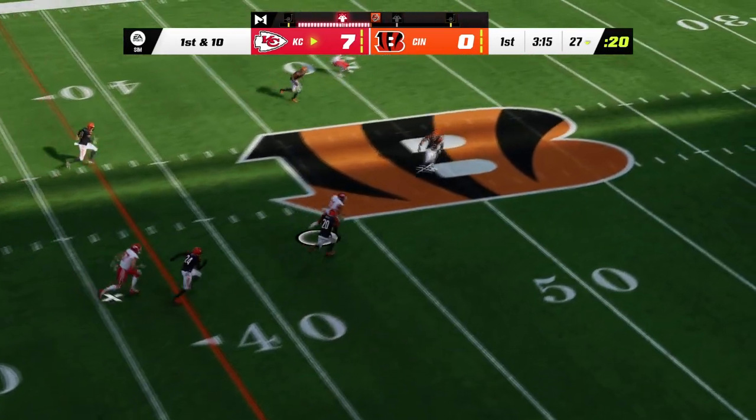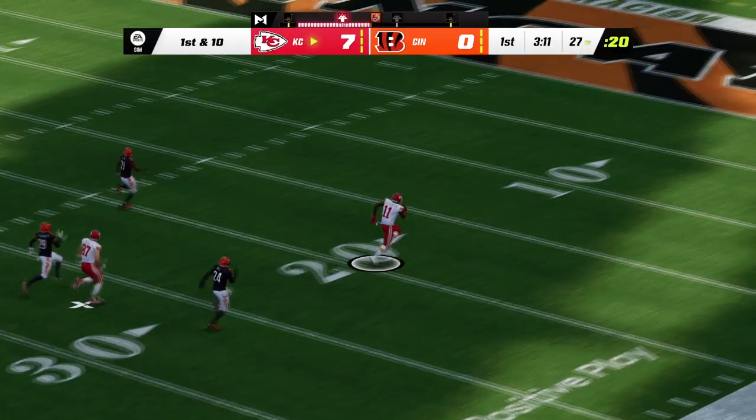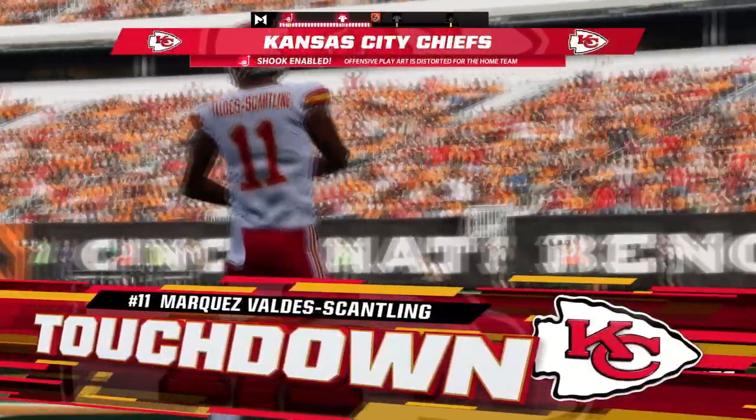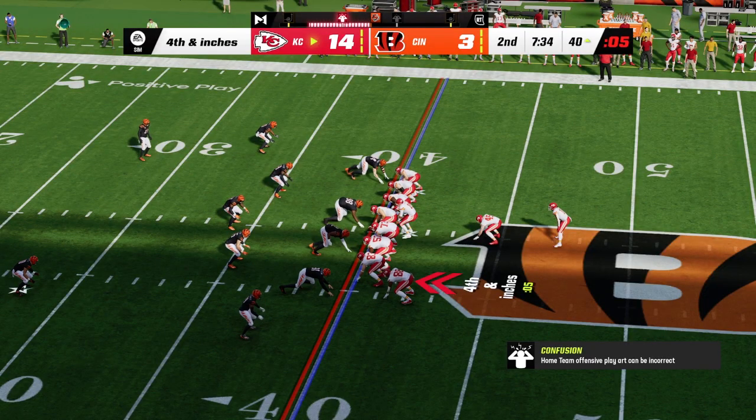Patrick Mahomes finds MVS on a quick slant and he goes all the way to the house — 73 yards for the score! The Kansas City Chiefs are up 14-0 here in the first quarter. The offense has only been on the field for less than two minutes and they're already up 14-0.